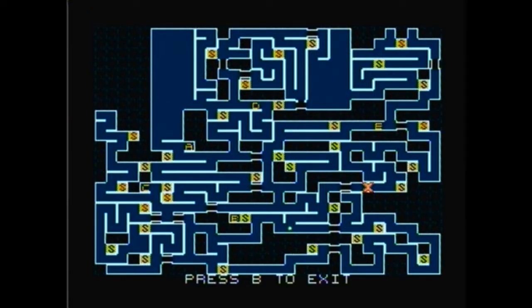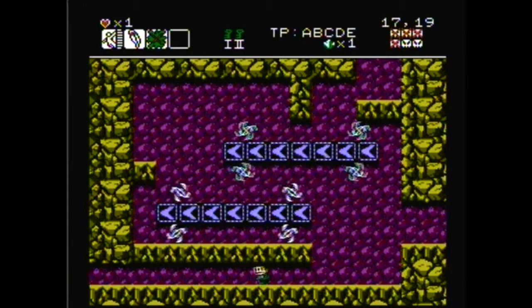Yeah, this place is familiar. So we want to go over there next — get to the teleporter and go to the E position.